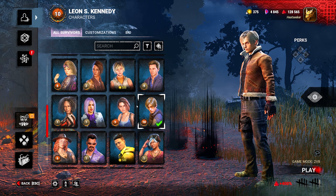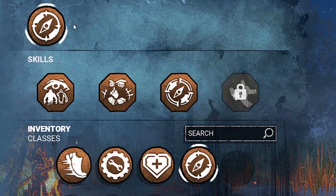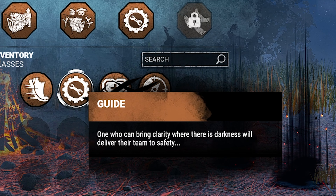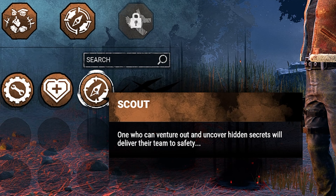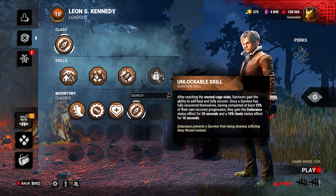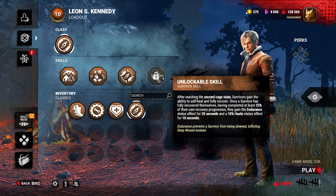On the survivor side, you can still play as any survivor character you want, but you cannot take any perk you want. Similar to the killer side, you have different classes. One is Escapist, basically a looping class. Next is Guide, a gen class. Then Medic, the healing class. And my personal favorite is Scout, which is an aura-reading class. All classes have a 4th perk that unlocks only once you are on death hook — it's basically Self-Care mixed a little with Dead Hard, in a way.